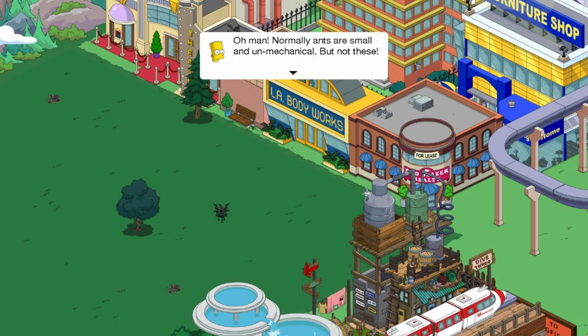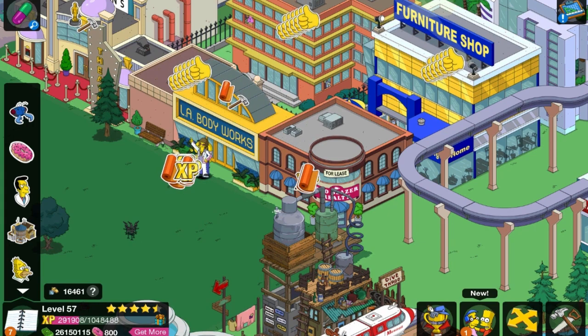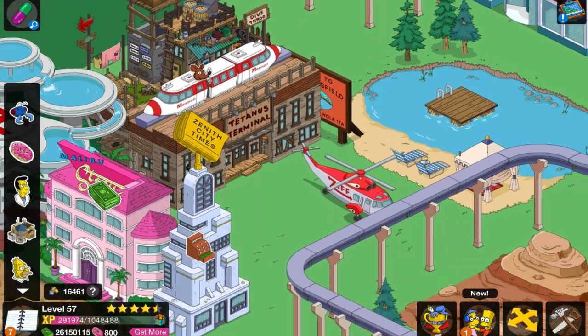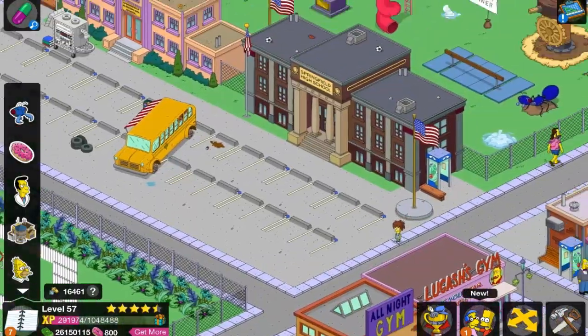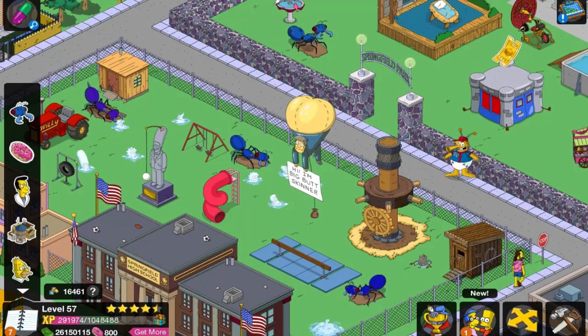Oh man. Normal ants are small and unmechanical, but not these. Command mechanical ants — this is going to be amazing. If you guys have seen the picture you know what I'm talking about, but if you haven't, you're going to see in just a second. I'm actually going to go to the school. Those are the mechanical ants — I did it on purpose so I could fit them all on the screen, but kind of spread them out so they look kind of neat.